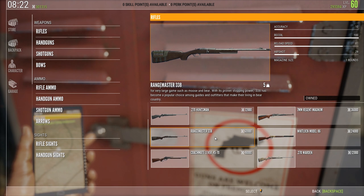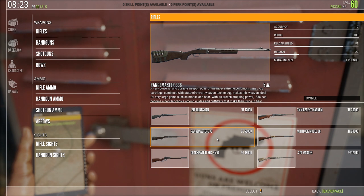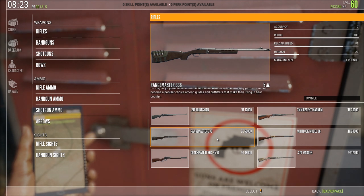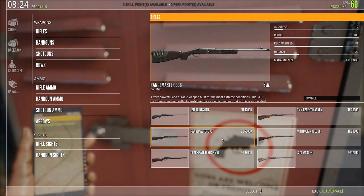Starting off with the Rangemaster 338, which is pretty much similar to running around with a cannon on your shoulders. This is the most powerful weapon in the game and it is only usable to shoot Rosewald Elk, Moose, and European Bison if you want full integrity. Of course you can shoot anything with it, but you're pretty much just gonna blow everything into bits. If you don't need full integrity though, I can advise just shooting whatever you see with it, because it kills stuff quickly. This is a weapon class 4.